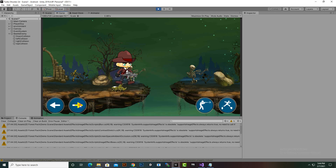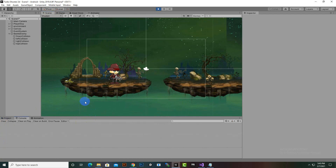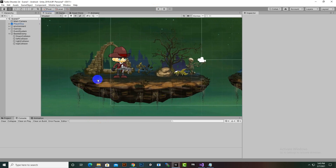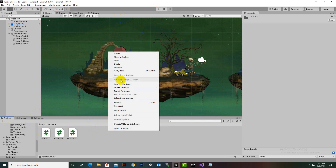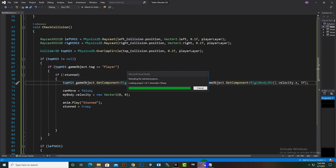For some reason the enemy is not being pushed in the right direction. I will just destroy the enemy when we collide with it, then it will move to stun mode. Before that, we will create another script to fix these issues. We'll name it Player Damage, then open the script in Visual Studio Code.